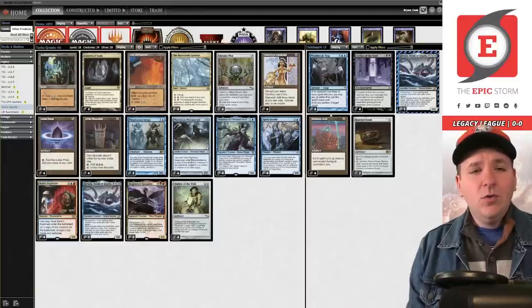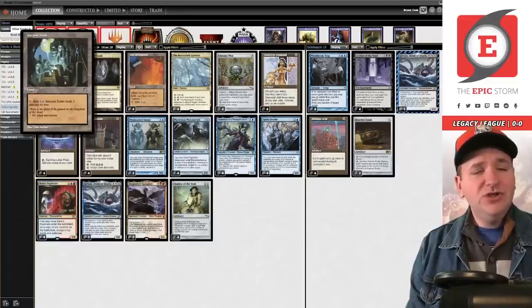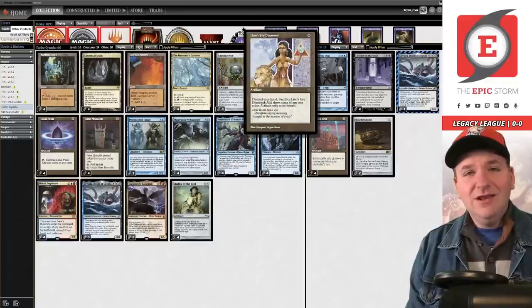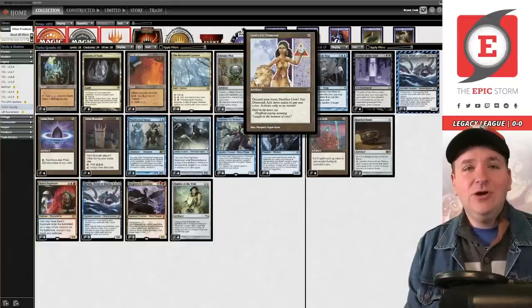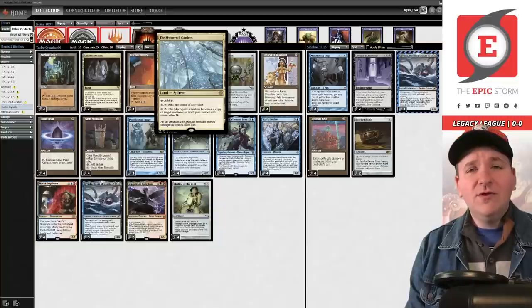In order to create this nine-mana combo we have things like Grim Monolith, sol lands like City of Traitors and Ancient Tomb, and then Lion's Eye Diamond. Lion's Eye Diamond is interesting here in this deck because we're playing a brand new card from Phyrexia: All Will Be One — I'm talking about Mishra's Bauble... the Micas in the Gardens.